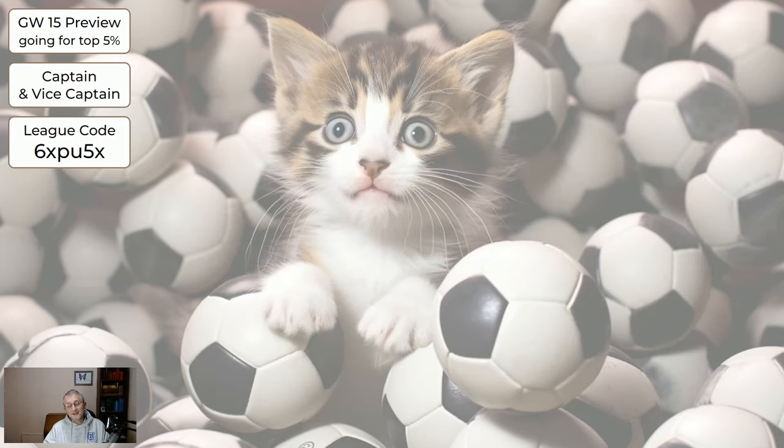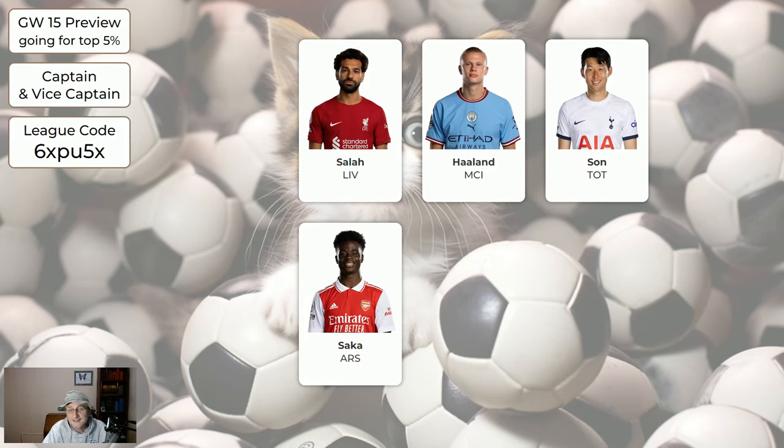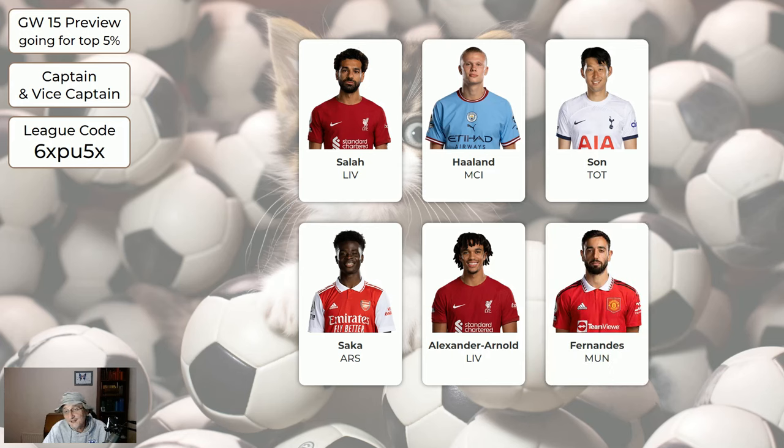Regarding the captain and vice-captain — there's quite a nice choice this week. We've got Salah, Haaland, and Son — they all have nice games with the potential to score. I would probably go for Salah if I had all three. Saka and Trent are also good, as is Fernandes as a bit of an outside option. Salah and Haaland are probably the safest choices. If you can make one captain and one vice-captain from those, that's what I'd suggest. Don't do two from the same team in case a game gets postponed — so I wouldn't suggest Salah as captain with Trent as vice-captain. If you don't have two of these, put your captain or vice-captain on one of the green players we saw earlier.